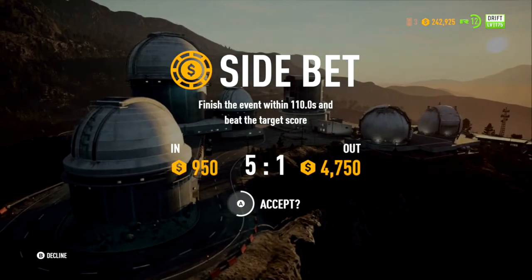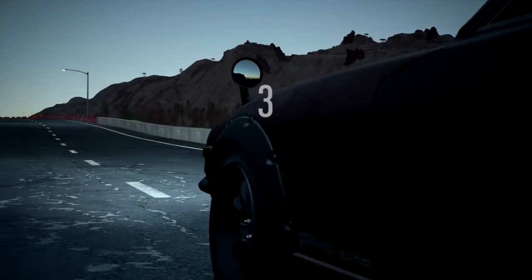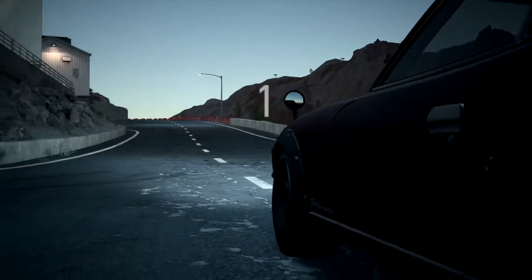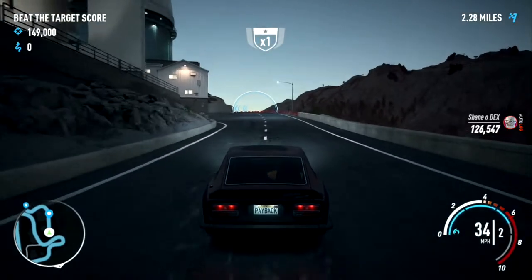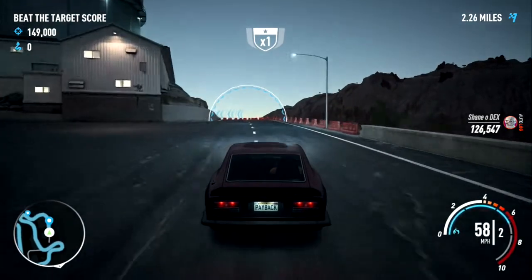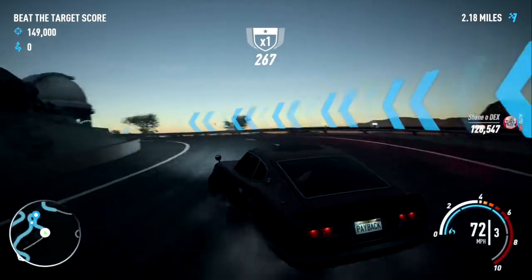Okay guys, I didn't realize this was a two-part race — we got up the mountain, now we need to drift back down the mountain. Let's show you that this Datsun is the car that can, and that it wasn't a fluke beating it the first time. Here we go.